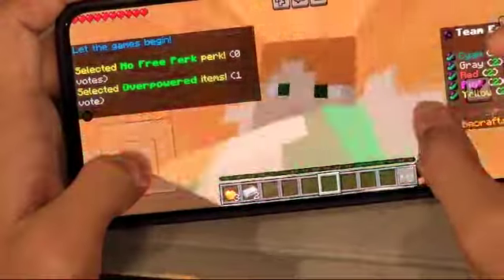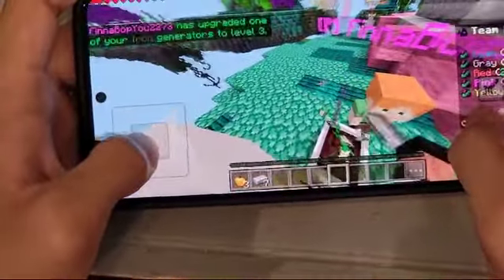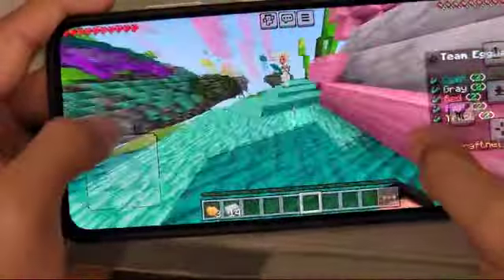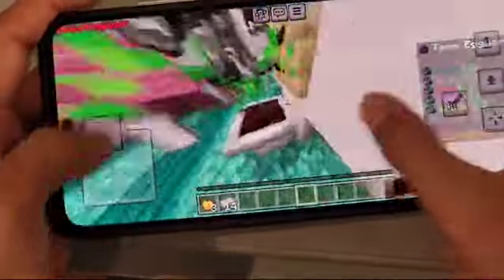So basically, first we're going to get some blocks. The joystick — I activated auto sprint so that you can just sprint like that. You can move around anywhere you want like that. So that's how you move.